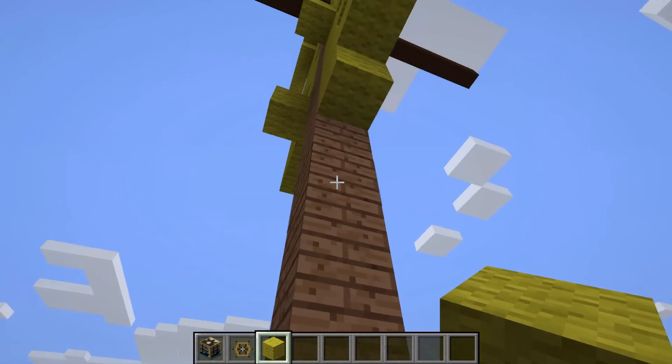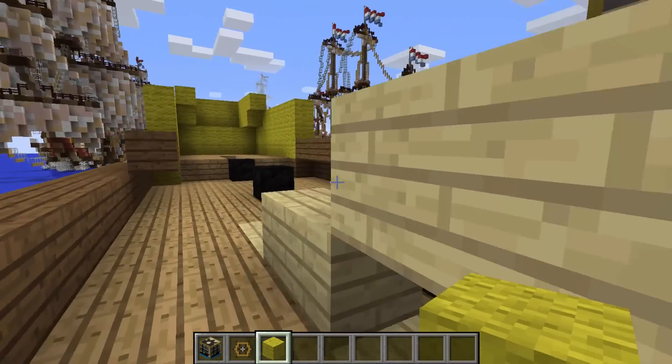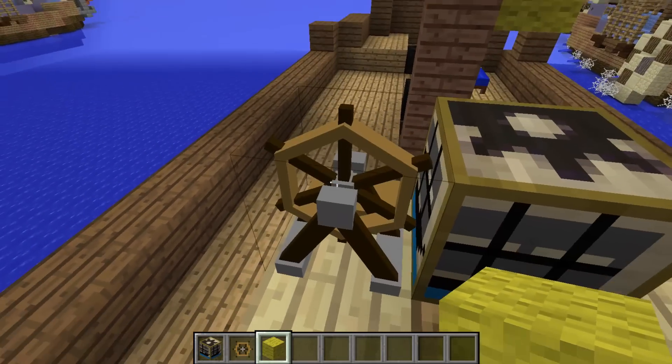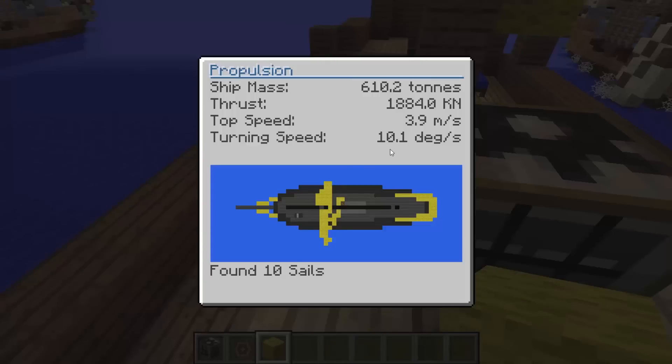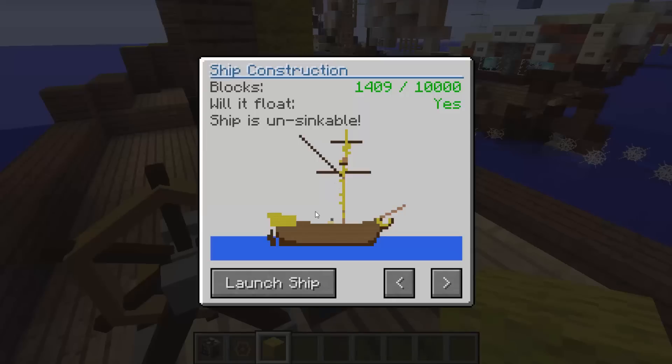Place your wool where you see openings where air passes through to help with sail performance. Right-clicking the mechanism shows the ship stats: 3.9 meters per second top speed, 10.1 degrees per second turning speed, 1,884 knots of thrust, and the ship's mass is 610 tons. Because it's made out of wood it won't sink — the ship is unsinkable. If it were made out of stone, that would be a different story.